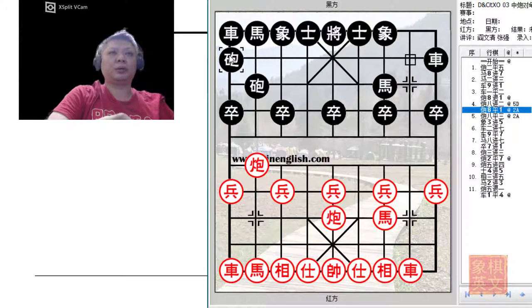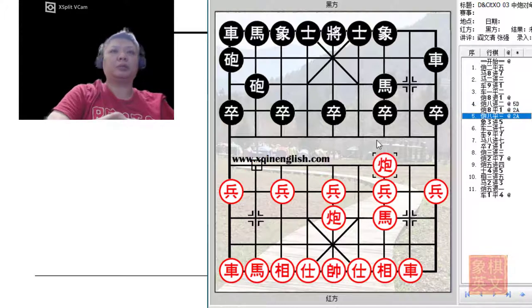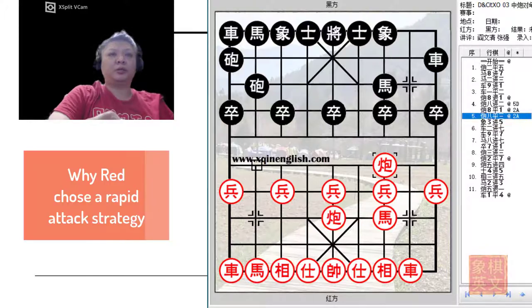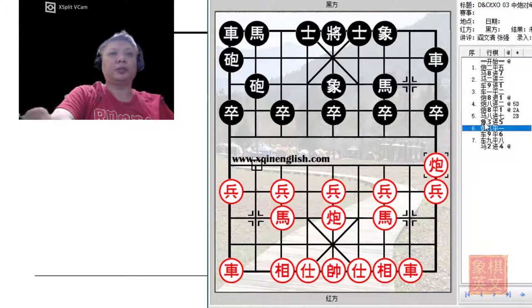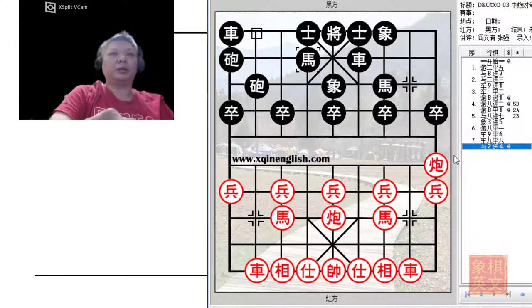That is why usually Black would play C1=2, as he would have to move the horse. Red would attempt to attack the horse as part of his plans. In this situation, he would try to aim for a rapid attack and harass the Black pieces to gain some momentum. C8=7 - would that be a viable option? Let's see. Attacking the chariot. But Black could play R9=6 instead to make room for development of his horse, and continue with C1=2, maintaining a very stable formation.